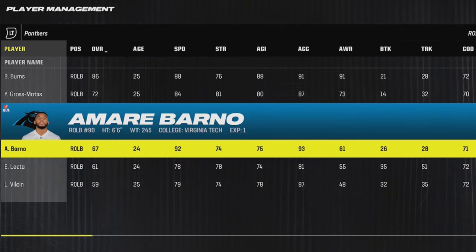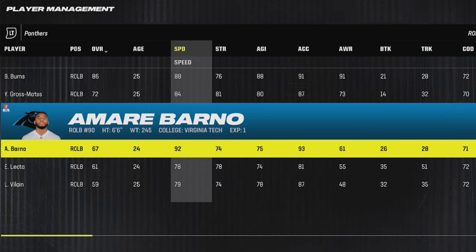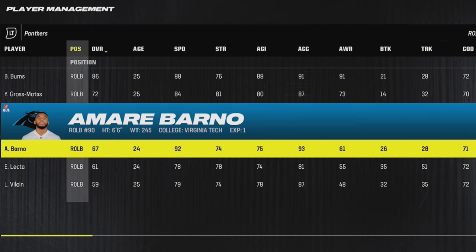For the Panthers, they have a 6'6 outside linebacker by the name of Amaro Barno. He's 6'6 but he's also got 92 speed and 93 acceleration, meaning you could send this guy on blitzes or maybe even use him over the middle of the field with that size.